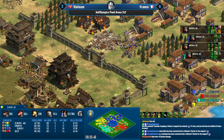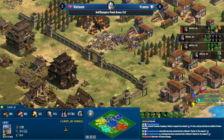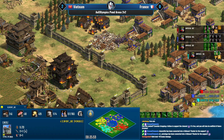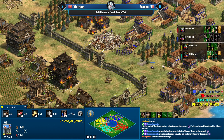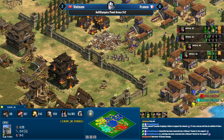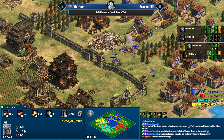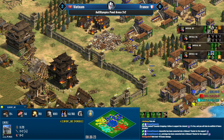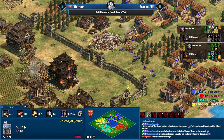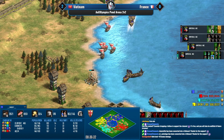Clement is going to lose the castle on the right side — two trebs, two bombard cannons. He still has a thousand stone in the bank so he can repair endlessly, but that's five bombard cannons to deal with. The castle will go down and with Mongols that's even worse because it means no more Mangudai production.